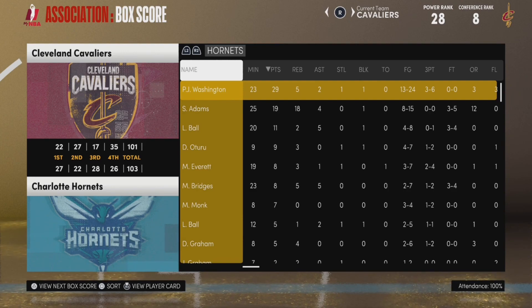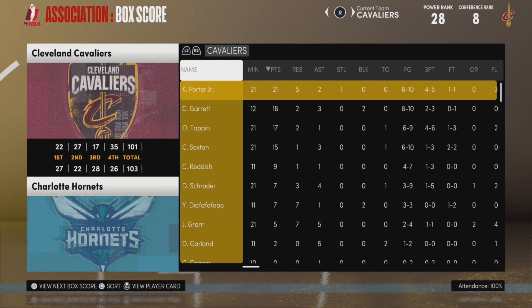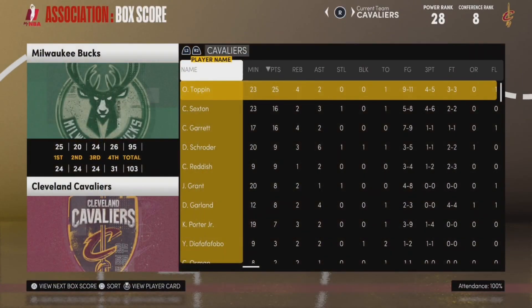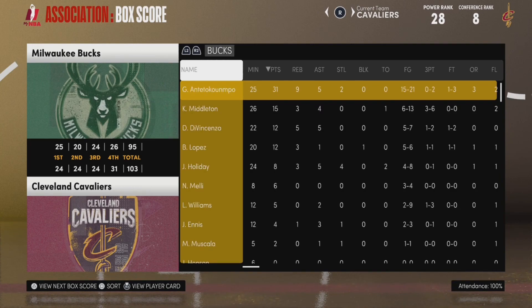We unfortunately lost our first game of the season against the Charlotte Hornets by only two points, thanks to a game-winning shot by P.J. Washington who scored 29 points, including 23 in the first half. Then we beat the Bucks in our home opener. Obi Toppin led the way with 25 points, the second-year man out of Dayton, with a very good performance. Our rookie Cedric Garrett, the eighth overall pick, has had a really good start to his NBA career. He's only played two games but he looks like the real deal and well worth that eighth overall pick.